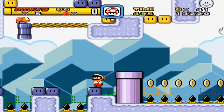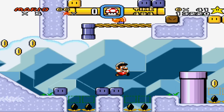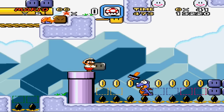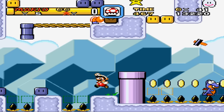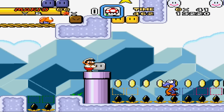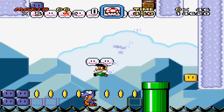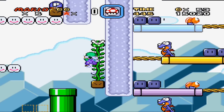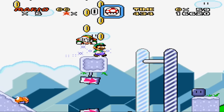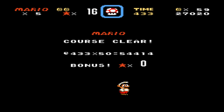So yeah, not a whole lot to say about this level. It is a common level, obviously a lot of effort has been put into it. Oh, the starman — you are the worst right now. There we go. And finally — can I go up there? Yes I can. Blue P-switch — I don't actually need the blue P-switch. So that's the normal exit of level 69.